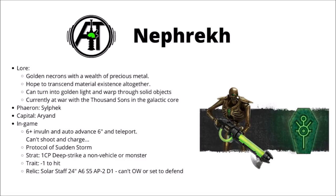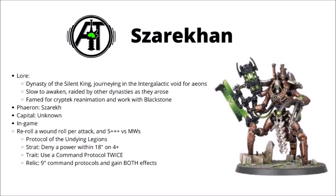Next up we have the Szarekhan dynasty — the new bronze-coloured one unveiled by Games Workshop for the new edition, and the personal dynasty of Szarek the Silent King himself. The Szarekhan dynasty was slow to awaken following the Silent King's return from the intergalactic void, and they lost many tomb worlds to enemy incursion and raids from other dynasties. Now awakened, the Silent King is beginning to exert his authority on nearby Necron dynasties, setting his famously powerful Crypteks to work as masters of Blackstone and reanimation. In-game their code gives a re-roll of one wound roll per attack, which is really good when playing with multiple small Necron units, and you also get a 5+ Feel No Pain against mortal wounds.